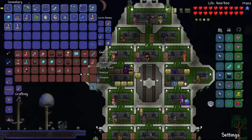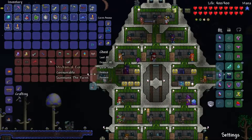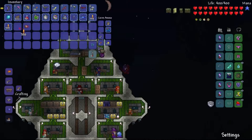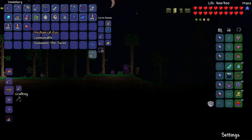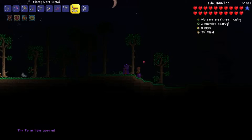Let me find the Summoner — I know it's in one of these chests. There it is. What do you say we take on the Twins? I'm definitely not 100% prepared for this, but I'm confident. No buffs — we're just going to test the waters for what's to come.